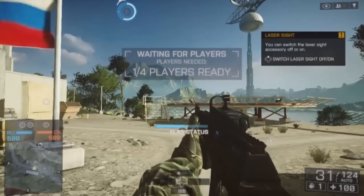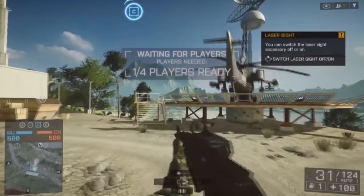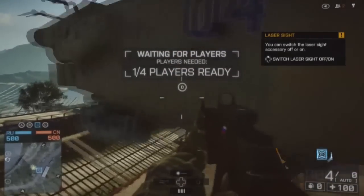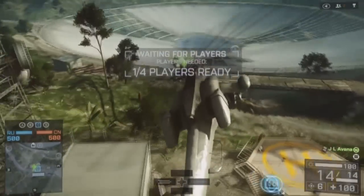I'm in Conquest Mode just because it's easier to show you guys where it is. So first you're going to want to take Flag C. And once you take Flag C, a helicopter appears — just out of nowhere, out of thin air. It's like Houdini. I don't know why it does that. That's weird. Grab it.